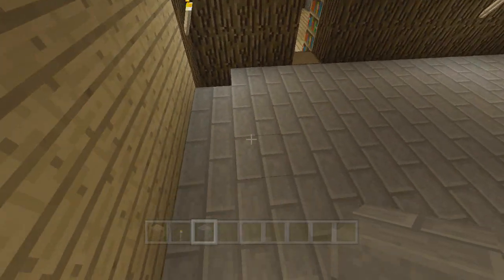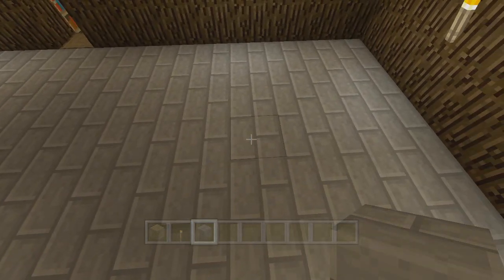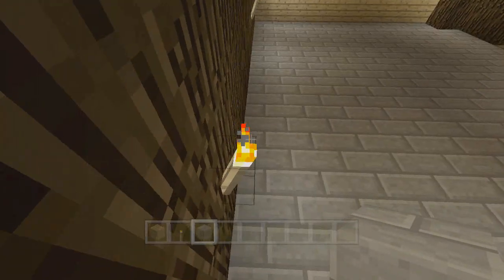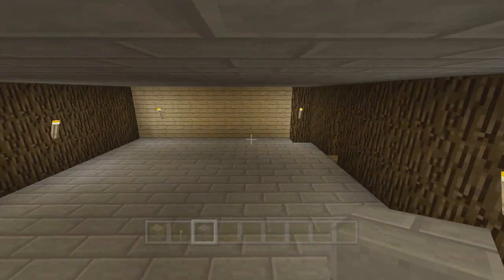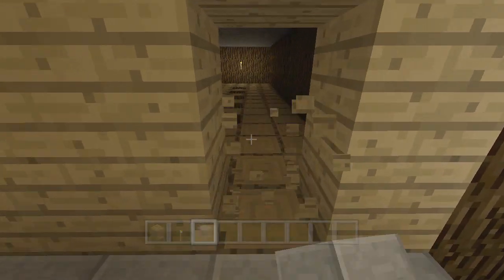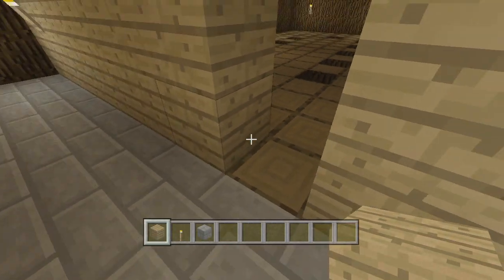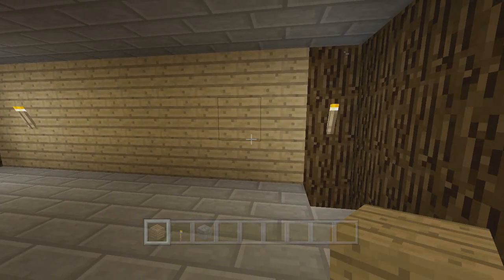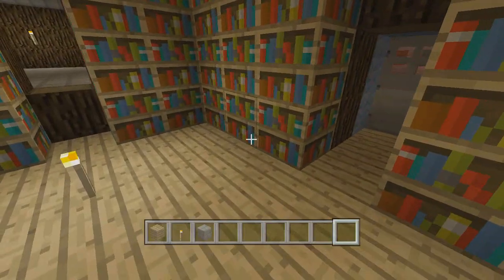This room is twelve blocks that way and ten blocks this way. Make sure the wall is pushed back so it's one block away from the hole that was made in the dining room video. We'll seal that up — there used to be a door here but there's no longer a door here, so don't worry about that.